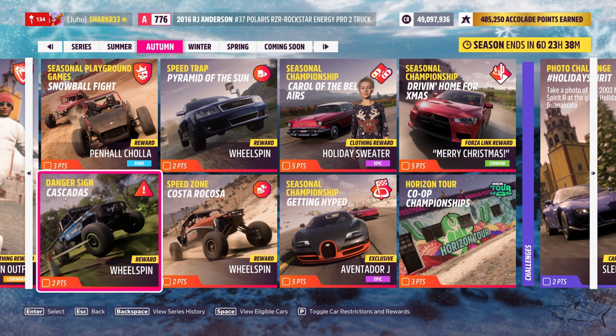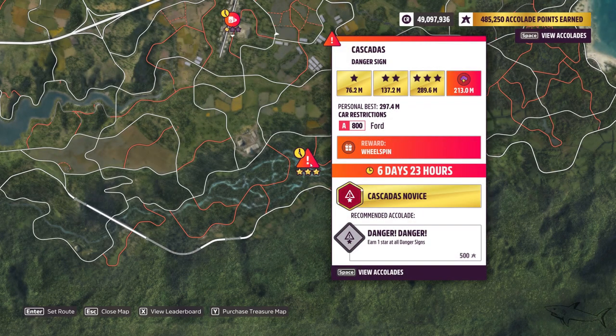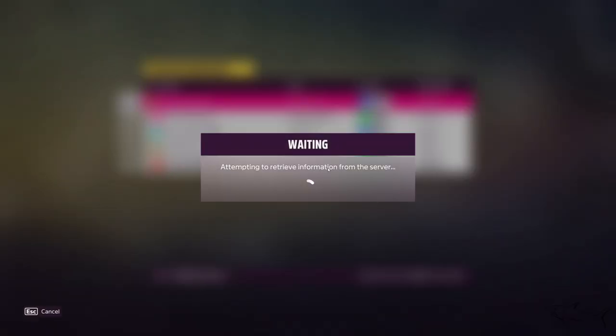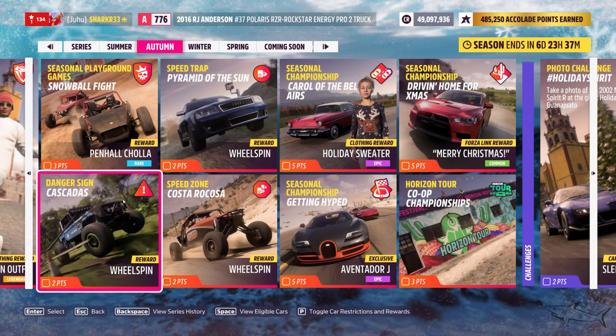The next challenge is the danger sign at Cascadas. For a wheelspin and some points, you have to beat 213 meters with a Ford that is in A-class, 800 points. So if you have any Ford in A-class, you have to beat that. This one is pretty easy.